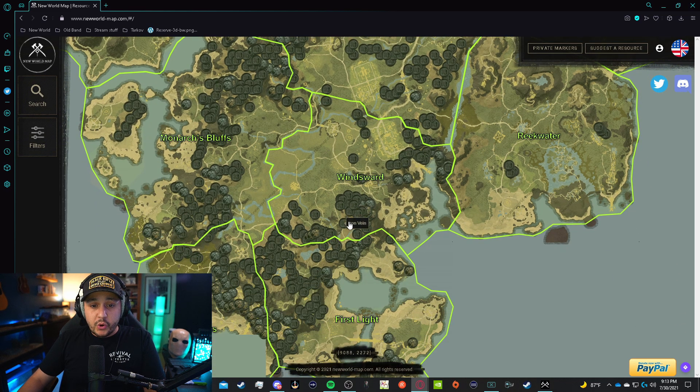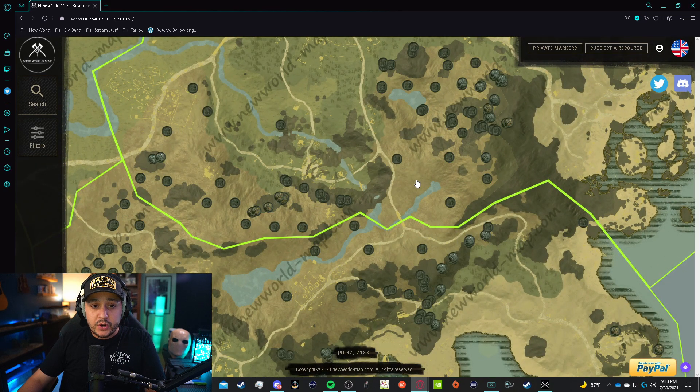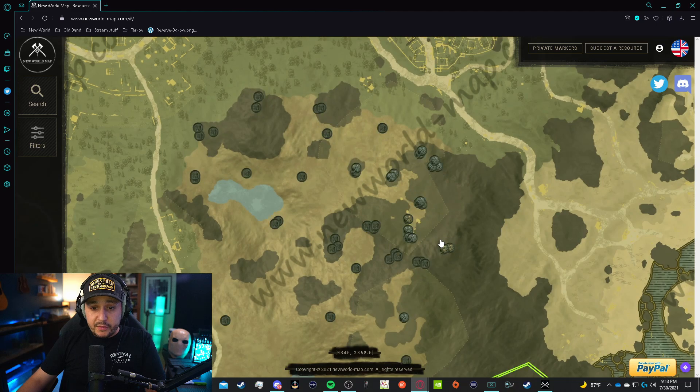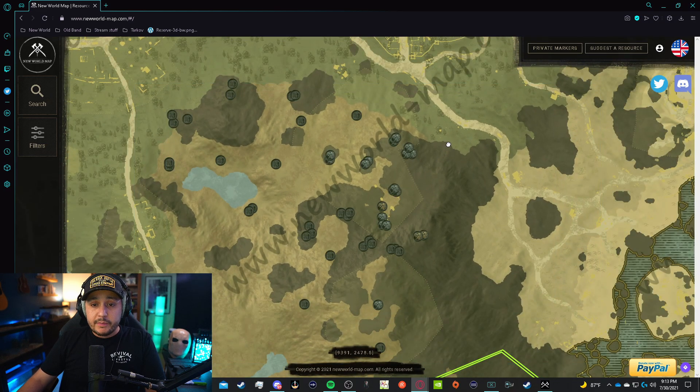Obviously you have to be different levels to harvest these, but the veins over here by Windsward are great. I actually started in Windsward and I live in Brightwood now, but I still do my mining here. Right outside of Windsward, if you have a storage here — which you can access from other points — you can fill up, go in and unload, then go back and fill up again. It makes mining extremely easy.